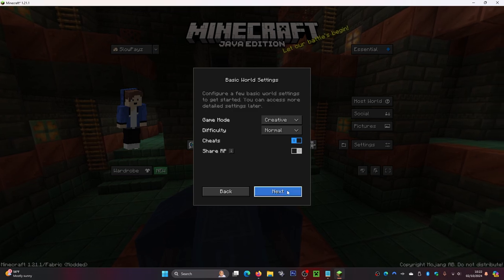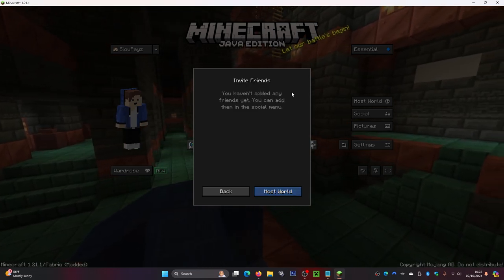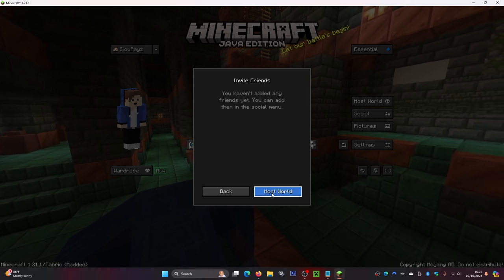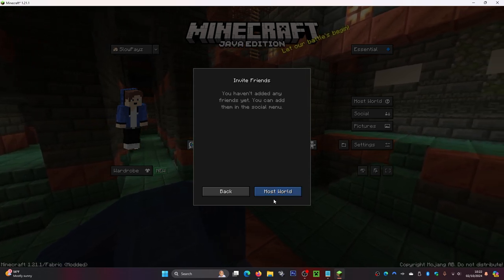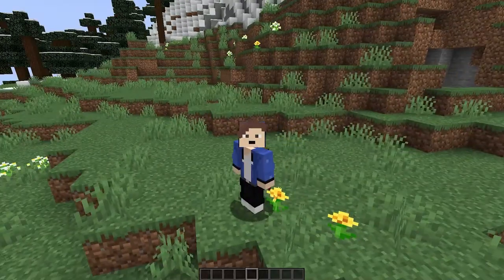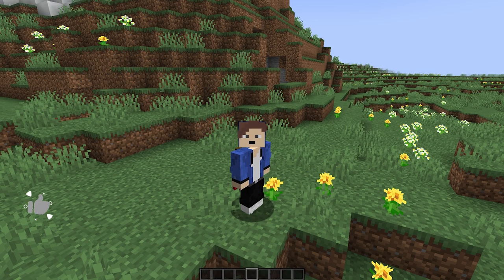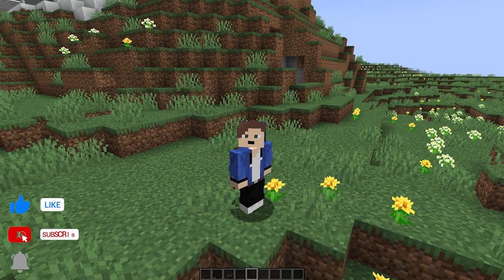Click on 'Host World', select the world you want to play, click Next, then Proceed. Here you can choose the game mode, difficulty, cheats, and resource packs, then click Next. If your friends are online, simply click the little plus button to invite them to your world. Click 'Host World' and once you're in your world, your friends will be able to play with you. If you want to know how to install this mod, I have a video linked on screen and in the description.